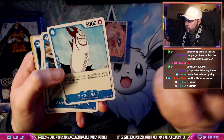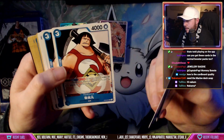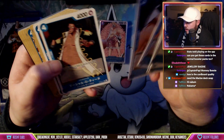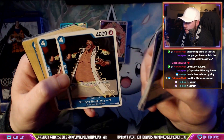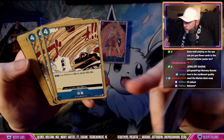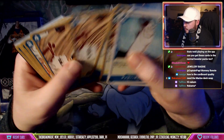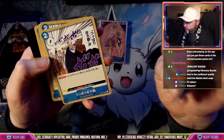Sentamaru uses his ability to search a Pacifista out of the deck and play it onto the field — incredible. You got Blackbeard who looks like he bounces a card with three or less cost. And this card is nuts — bounce a card that's seven cost or higher to your opponent's hand. You got four of those. Thrust Pad Cannon just bounces a card with three or less cost.